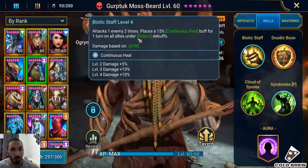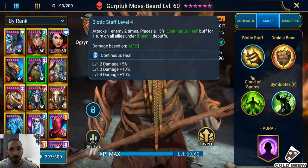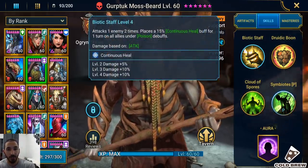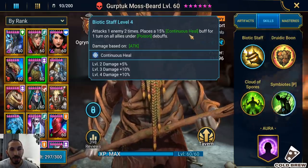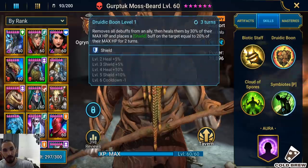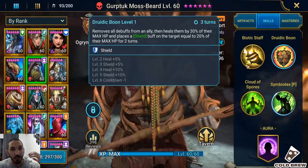His A1 applies a continuous heal for one turn on all allies who are under poison debuffs. So after using A3, his A1 is supposed to offset the damage dealt by the poisons. But I don't think this is enough, because he won't always use A1 — he'll also use A2 — so you'll never have enough healing just through A1.